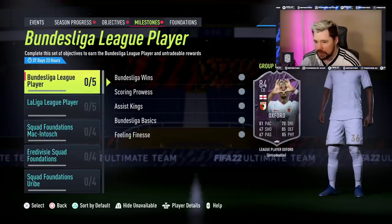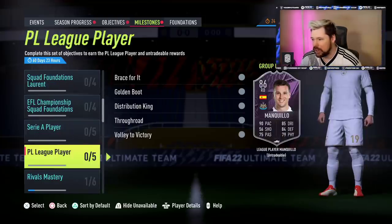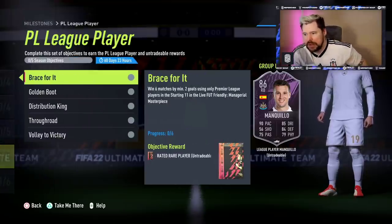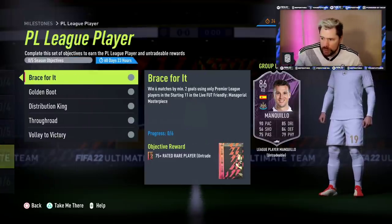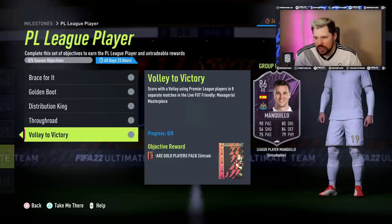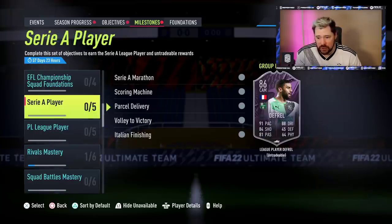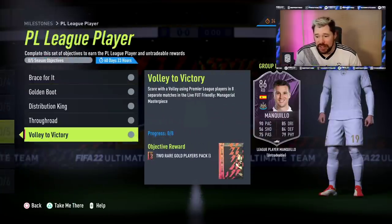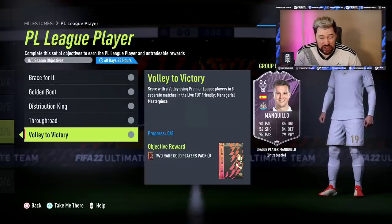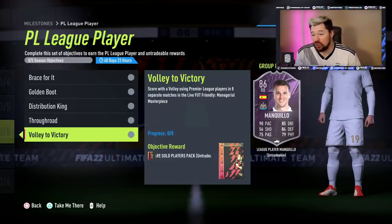A Premier League player is here — Oxford Luis Miller, the Foundations. Mankilo! Wow, that's a really interesting card. 86 rated, and obviously you've got to use Premier League players in the Managerial Masterpiece: win six matches by two goals, score 30, assist 20 with a through ball in five, and score with a volley in eight separate matches. Eight volleys?! Three or four would have been sufficient — not eight. That's a silly, silly objective.